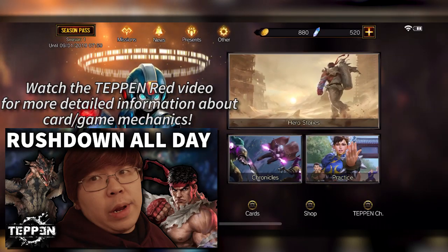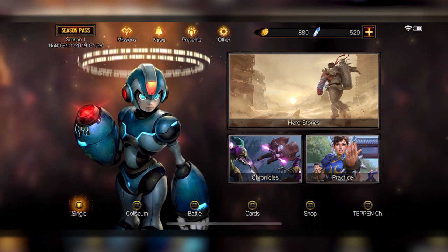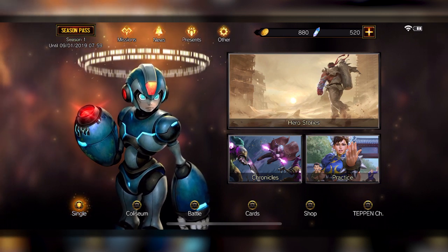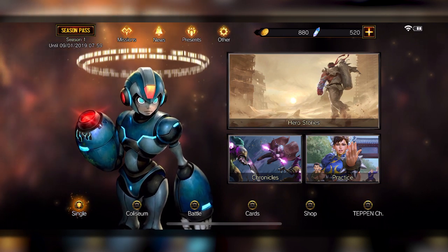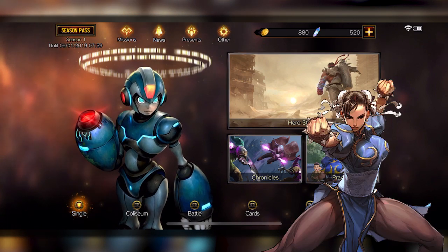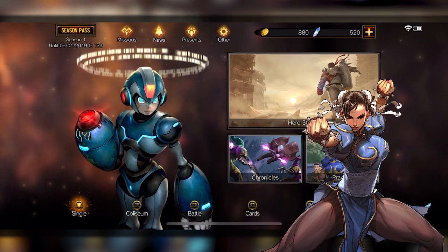What is up everybody, this is Justin Wong and we are here with another Teppan video. This time we're gonna look at the green decks — the green characters, the green heroes — focused on X and Chun-Li. Stay tuned, enjoy!